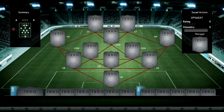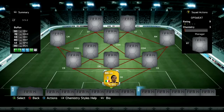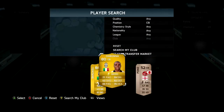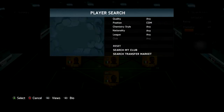Moving on to goal, we're going to have Buffon, going with the 3-5-2 formation. The three centre-backs are Chiellini, Ogbonna, and Barzagli — they've got to be the best defenders in Serie A at the moment on FIFA.